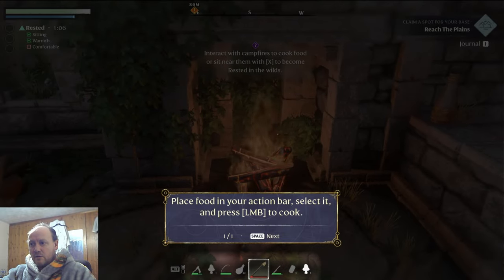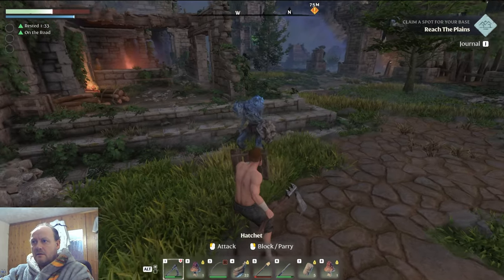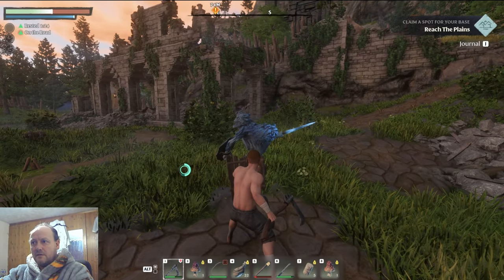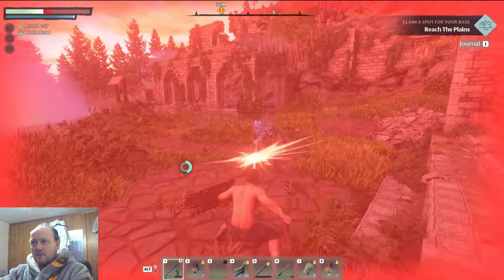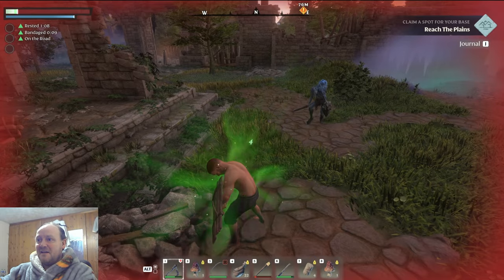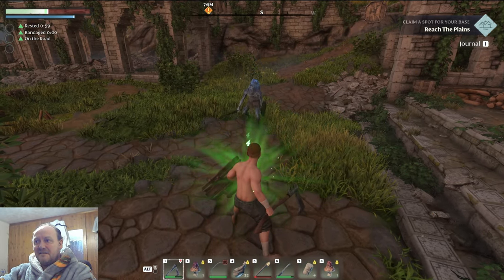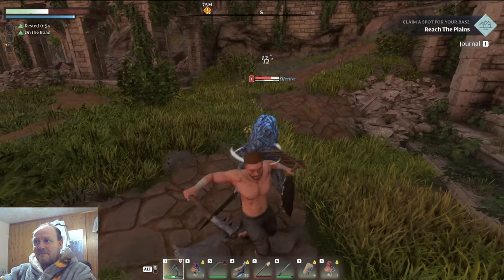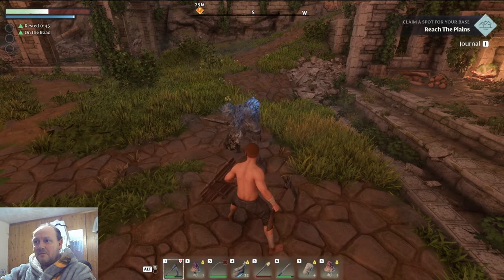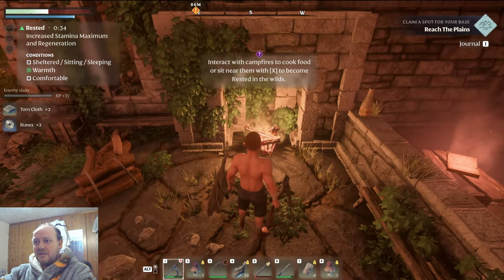Come up to a little campfire, press E, then scroll along with your mouse wheel to choose what you wish to cook. Watch out for silly little monsters that come around and stab you in the back. With the shield, as long as you've got the stamina — which goes down quite slowly when you're blocking — these guys are no worries at all. If you time the block just right you end up stunning them, and they stay stunned for quite a long time.